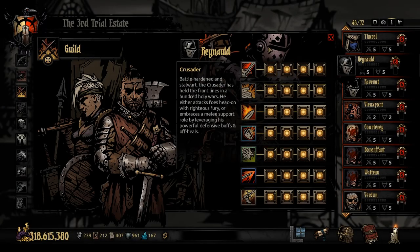For his background: battle-hardened and stalwart, the Crusader has held the front lines in a hundred holy wars. He either attacks foes head-on with righteous fury, or embraces a melee support role by leveraging his powerful defensive buffs and off-heals.